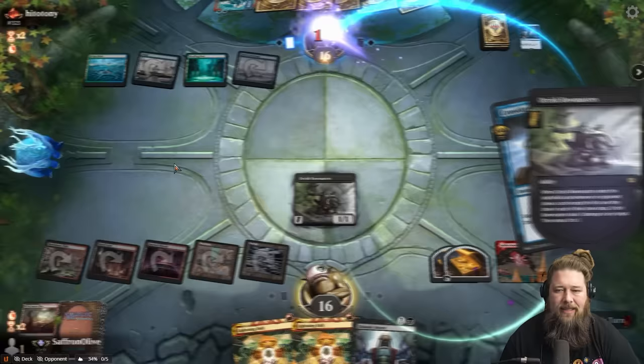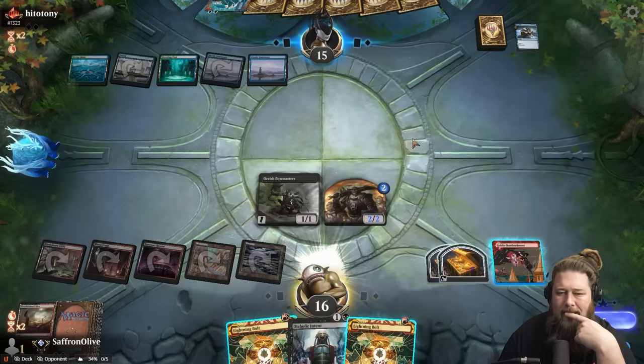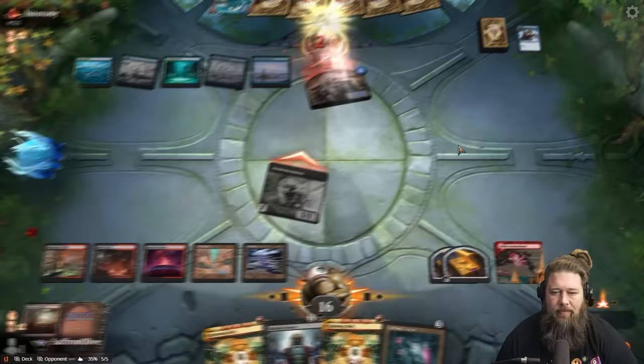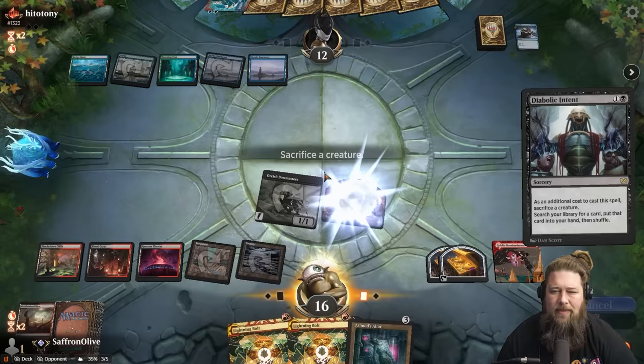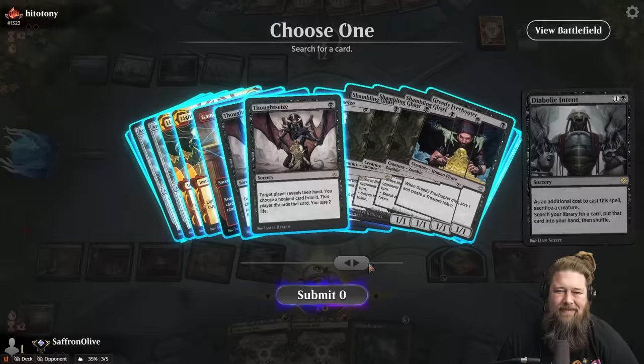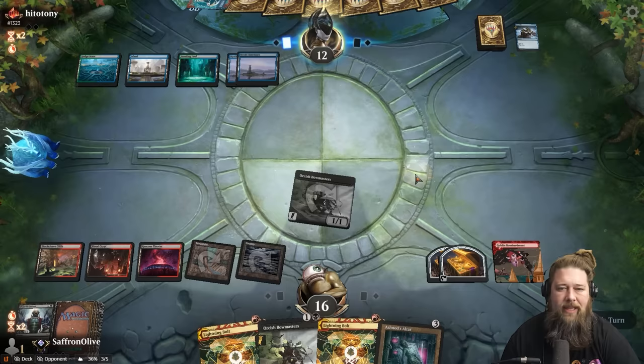Opponent lets the Bowmaster go. Pena. Opponent's down to 15, 14, 13, 12, 11, 10 — we can get them to 4 if we resolve everything. Ashnod's Altar drawn — that's not the combo piece we really wanted, we already have a sack outlet. The thing about Show and Tell is even though things look good for us, it's definitely very possible they just Show and Tell. Let's do some tutoring — Diabolic Intent. Is it Lightning Bolt or Bowmasters? Let's go Bowmasters — if we play it and just sac everything we get three damage, so I think it's just better Bolt at the moment. We just drew the Bolt anyway — the burn plan is looking realistic.